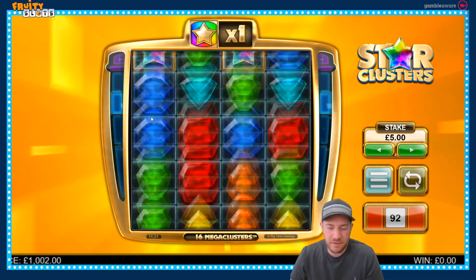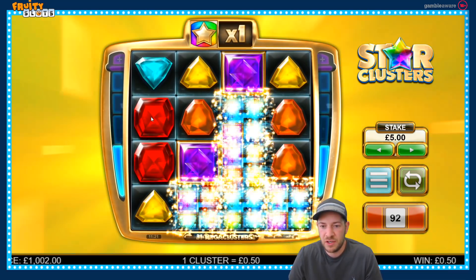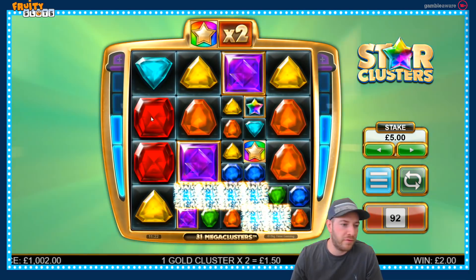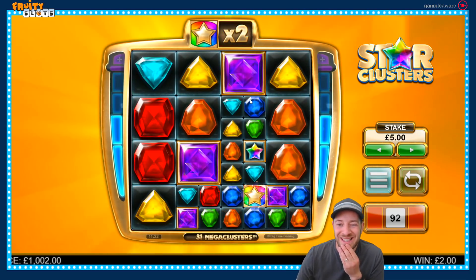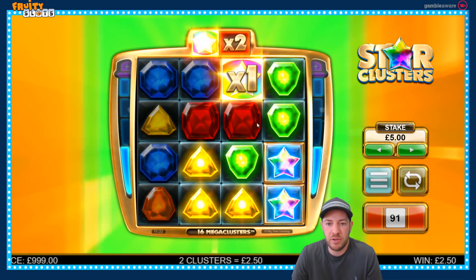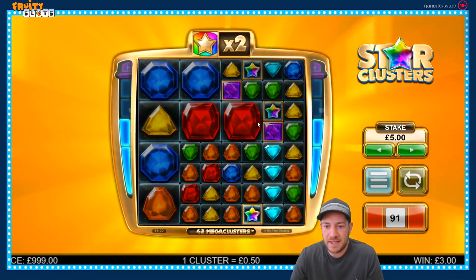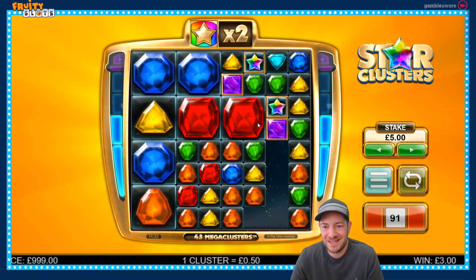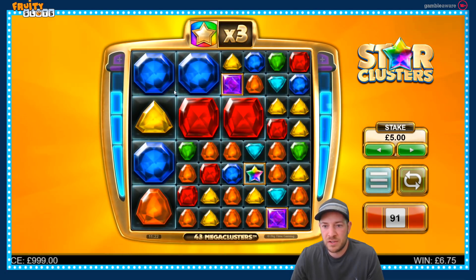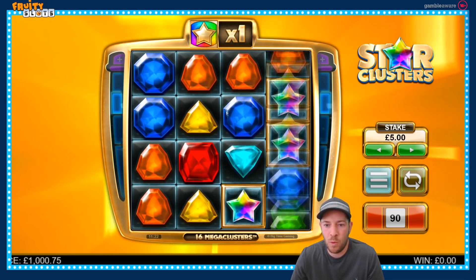However, it's high variance on the free spins — they can often pay very average, 10x or less or 20x. On the free spins, you need to get 10 consecutive wins. You start with only two or three spins, so it's over very quickly if you don't put some wins together. If you get 10 consecutive wins in the free spins, you get two extra spins, and that's when the multiplier really kicks off for the big wins. I haven't got that so far.